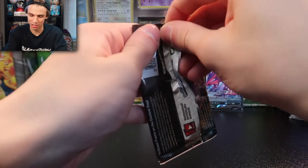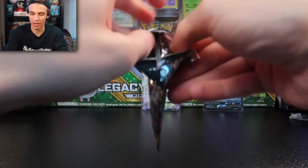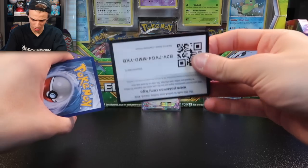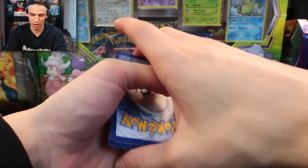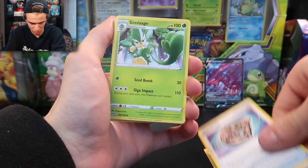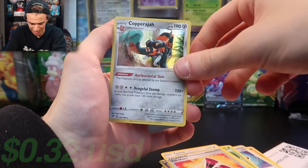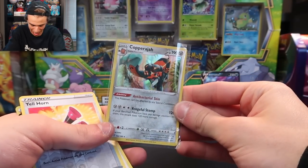You guys have been hearing me talk about it — we gotta open the Darkness of Blaze. Why haven't I pulled Charizard? Well, I've maybe opened like three things to be fair, so I haven't really given myself a chance. Let's see what we can do for this pack. One, two, three to the front — we have a Dog Trio rare, Fossil, Simisage, Dino, Pansear, Mareep, Snubbull, Tauros, Yellhorn, and a Copperaja holographic. Feels like my luck is just holos with this pack.